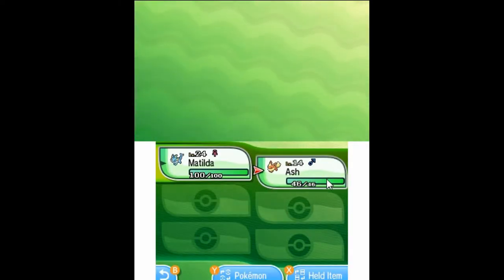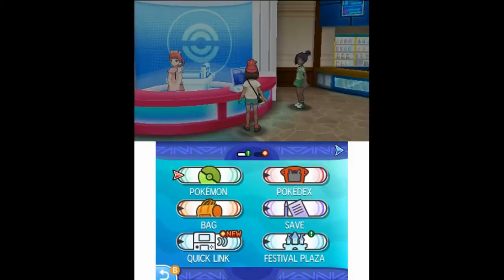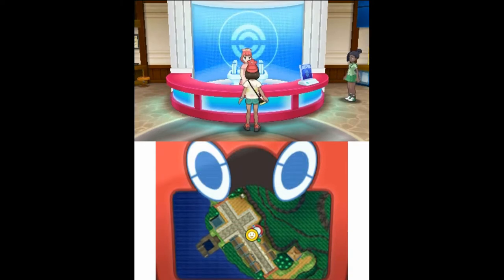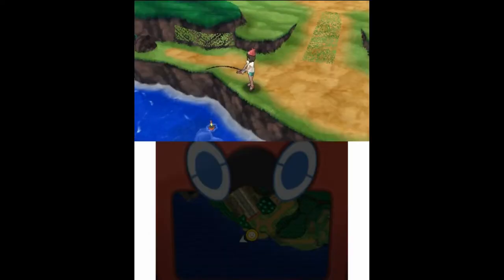Now I'll move Ash to the front of my party and grab a bunch of Pokemon that would be good for the next area. We're going to Memorial Hill and the Ruins of Life, which I think has mainly Ghost-type Pokemon, so let me make sure I grab some Pokemon that would be good for that.